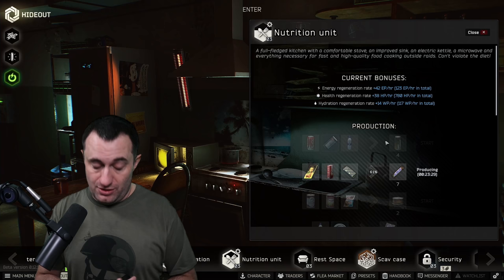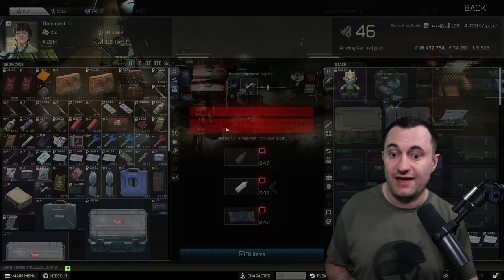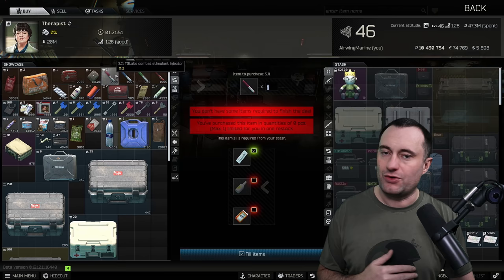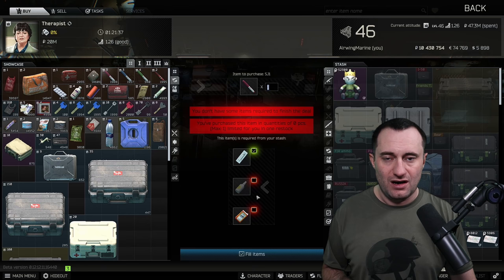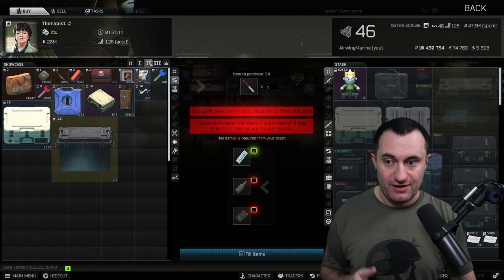If you've hung out this long you're a trooper. Two more things — first, for crafting aficionados. Two of these are on Therapist. The first is the SJ1 barter. If you're crafting SJ6s, this swings back and forth because of how many components are involved and how prices change. When you're crafting those, always check this barter — especially if you die in raid with a non-found-in-raid syringe, turning it into an SJ1 and then crafting two SJ6s to sell can be really profitable. This is a loyalty level 3 barter, but worth mentioning.